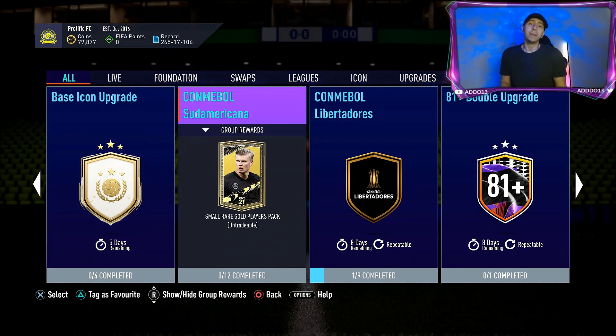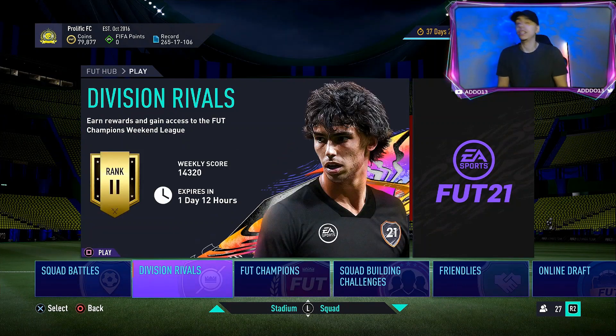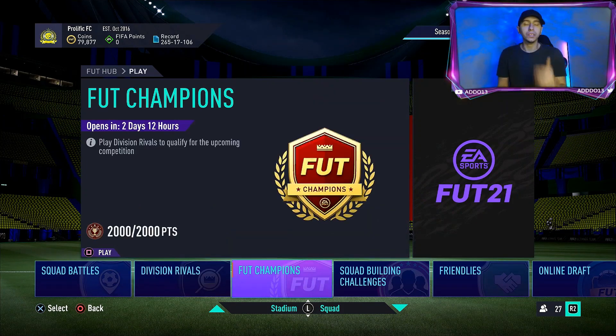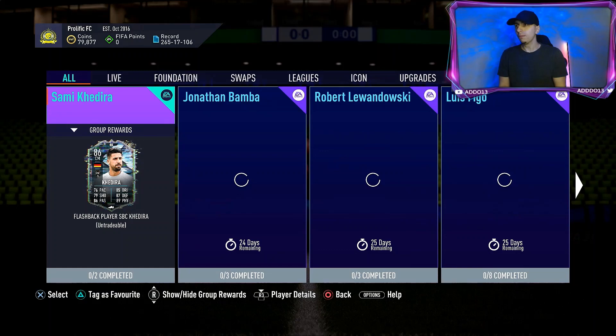In terms of value for what you're getting out of it, most base icons aren't that metal, but you never know — you could get an Anelka, you could get a Vieira, a Hulk, etc. There are a lot of crazy good icons still: Cruyff, Eusébio — the list goes on and on.